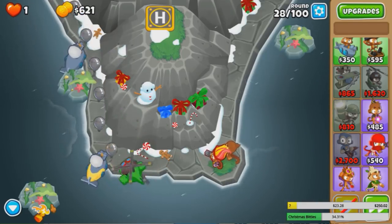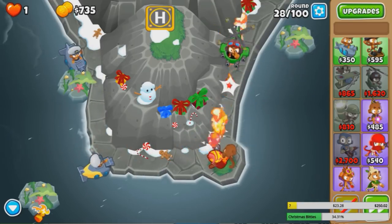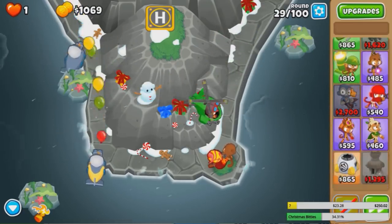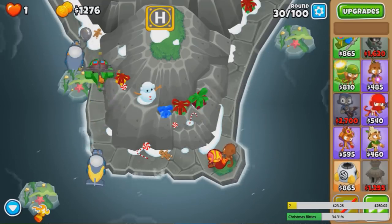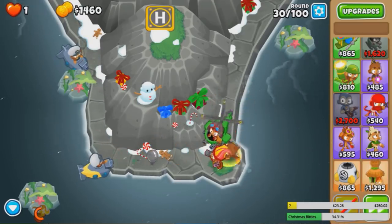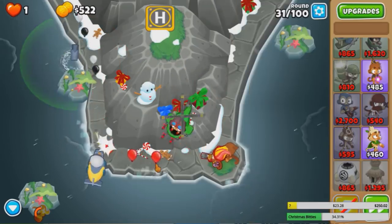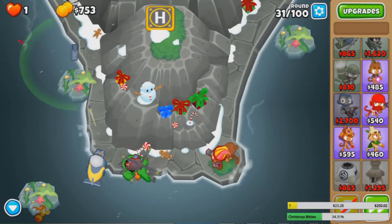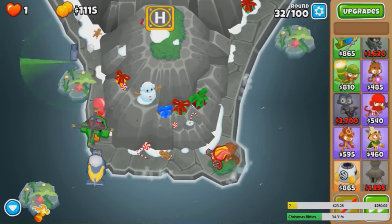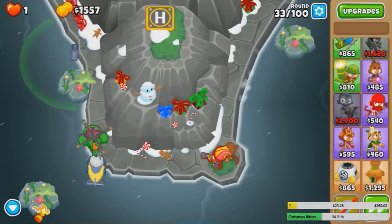Lead bloons — we're just gonna let Gwen do Fire on them, but we don't need to drop the Fire, just cause the Heli Pod can clean up the rest. Easy. Now let's go for a Village to make our Heli cheaper — might save us some money in the long run. Before we get a Village, we need a 3-0-0 sub. On round 33 there's a lot of bloons, a lot of Camos, and Fire can't get all the bloons on that round. So we're just gonna drop a quick 3-0-0 sub — it will get most of the bloons, but Gwen's Fire catches the stragglers.